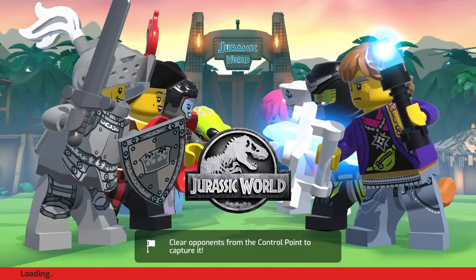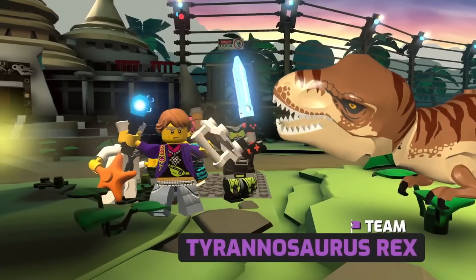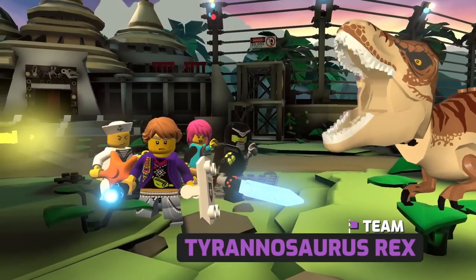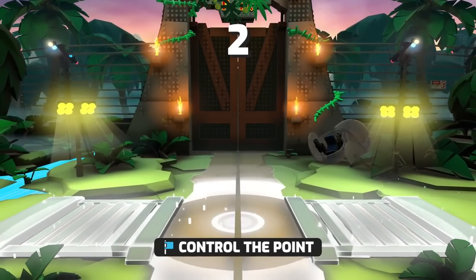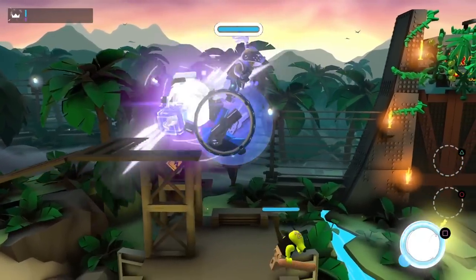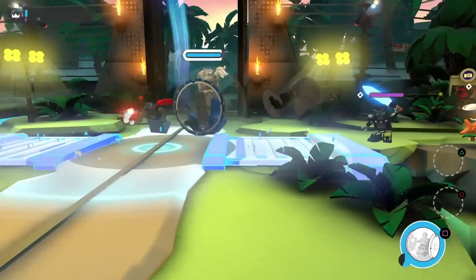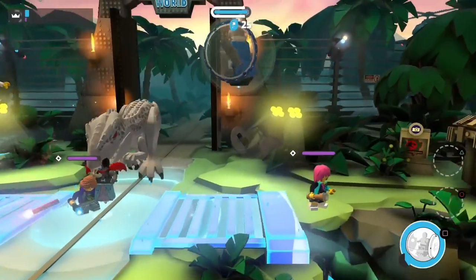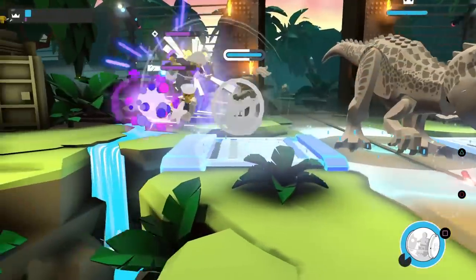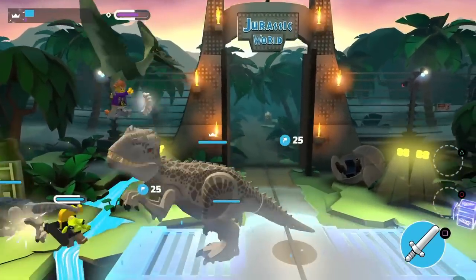So it's four versus four, it seems. Team Indominus Rex versus Team Tyrannosaurus Rex. That is so cool. So we have this big control point in the center that we will have to keep. Oh, let me grab that item - it looks like it's gonna be one of the wheels that you can ride around with. That is so awesome. So I'm gonna ride around with this thing and try to do stuff. I sent somebody flying. Here comes our Indominus Rex. It's blue team versus purple team. We're keeping the point pretty well, but a pterodactyl's coming in.